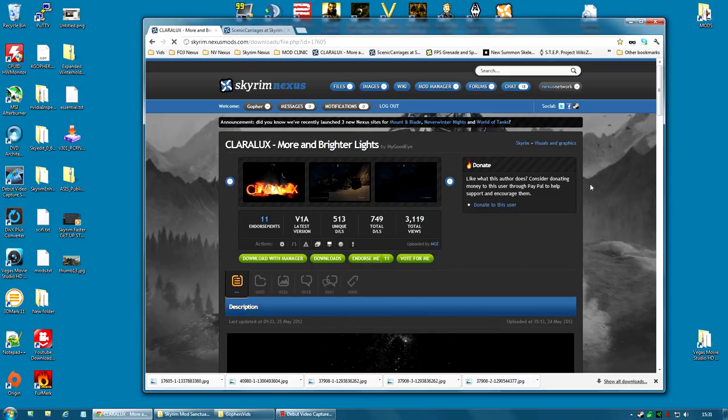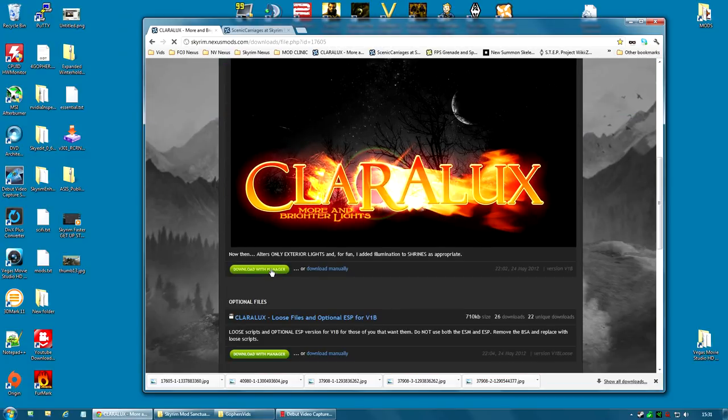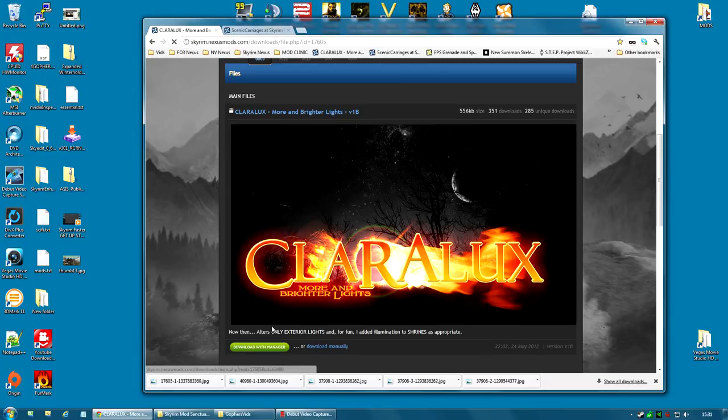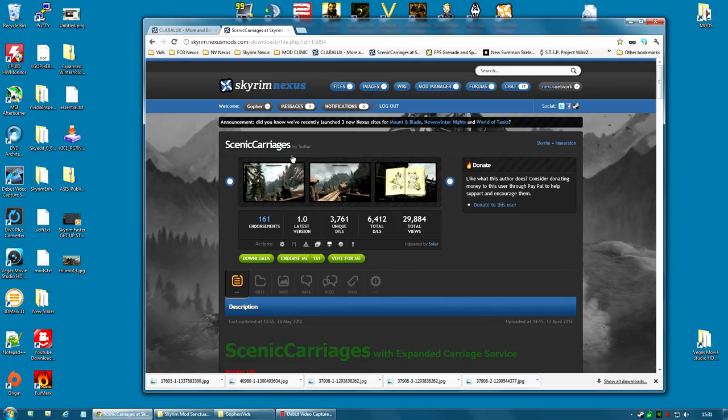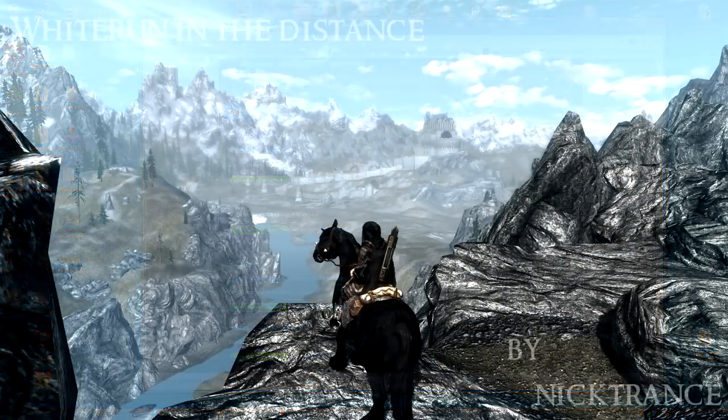Installing both of these mods is very easy. The Claralux mod is a single file download with manager — there is an optional loose files version but I wouldn't bother with it; just download with manager and activate. Scenic Carriages is again the same thing — there are two versions, a BSA version and a loose file version. I'm using the BSA version and it works just fine, so download with manager and activate. Neither of them require anything more than that.